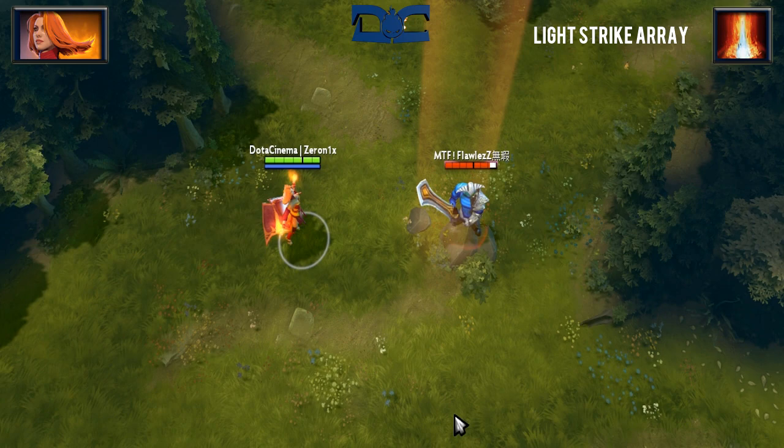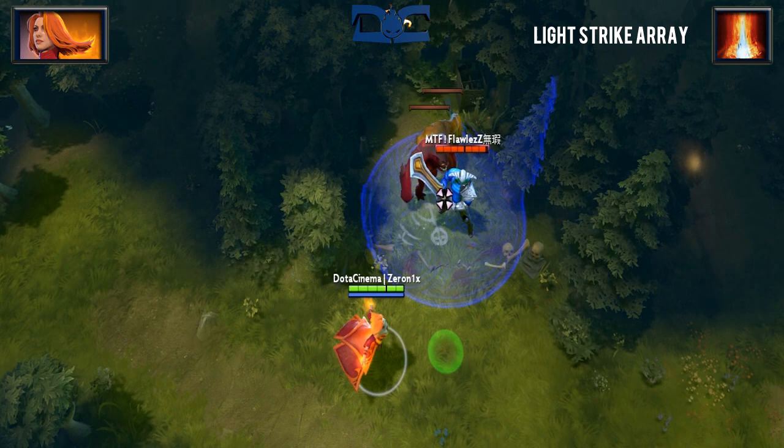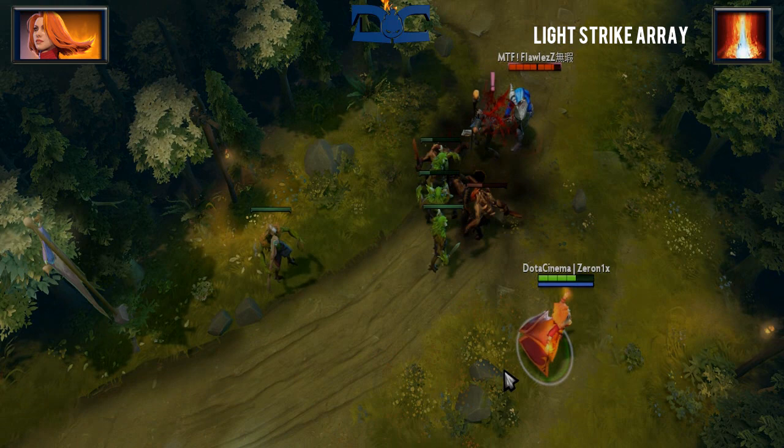Lina usually uses her second skill, Light Strike Array, as a precursor to Dragonslave. Light Strike Array is an area-based skill that will also damage enemies for 280 within a 225 AoE. Units affected by this will also be stunned for 1.6 seconds, allowing her to effectively combo her other skills. This ability has a 7 second cooldown.